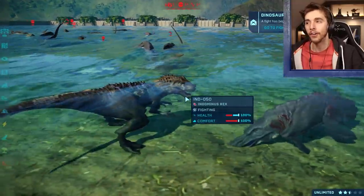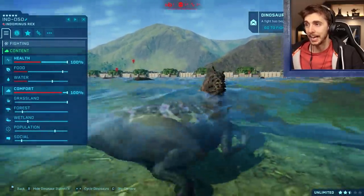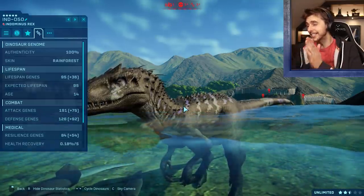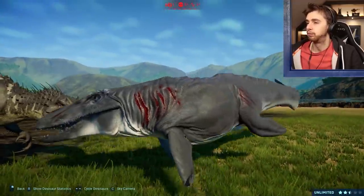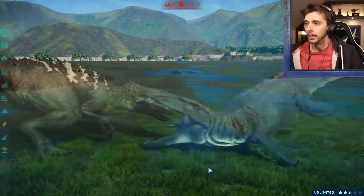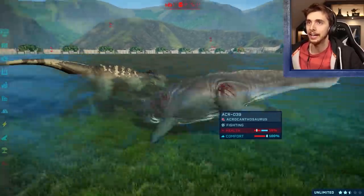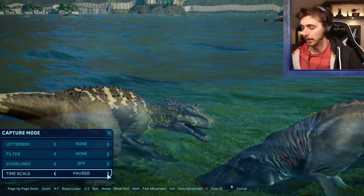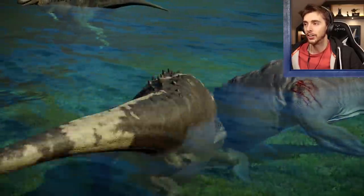Jurassic World had it right — whether or not Rexy even took on Indominus Rex! Saying that though, this Indominus Rex has got 100% health and has killed a Mosasaur! Mosasaurs took an early lead, but 49% against 15% — is this gonna be another hit? Look at the seaweed there at the bottom — gotta thank Frontier for adding seaweed into the game! Mosasaur gets the kill for this one. The camera just really doesn't want to go any lower. There are more submerged battles here.